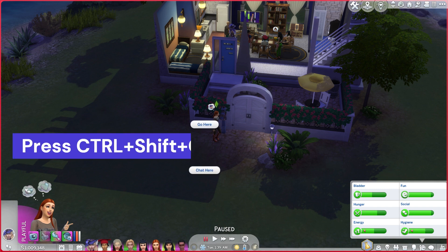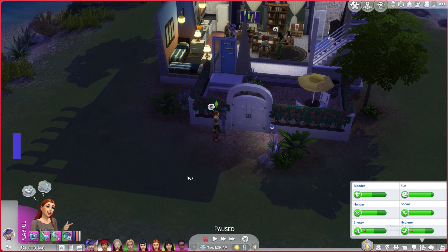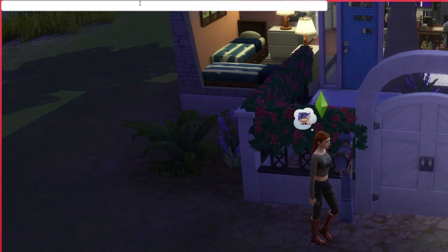Enable cheats by pressing Ctrl plus Shift plus C simultaneously on your keyboard to open the cheat box. A white box will appear at the top left corner of the screen. Type testingcheats true in the cheat box and hit Enter to enable cheats. This will allow us to use cheats to fill your Sims needs.